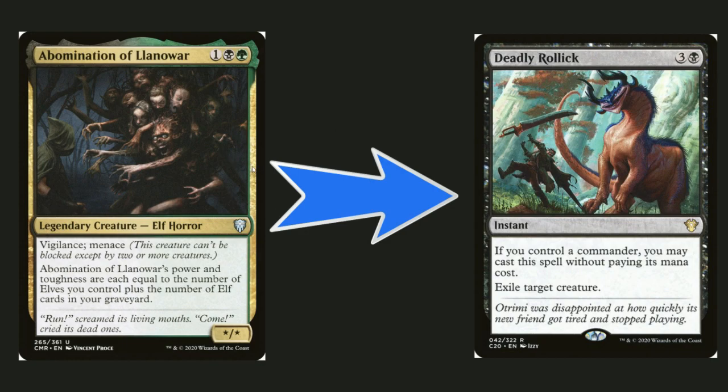Abomination of Lanoir is a pretty decent card in elf decks — it gets really big and has vigilance and menace — but the free Deadly Rollick exile removal spell is a lot better. You just want to throw it out and get rid of the biggest threat. We have enough creatures in the deck and a one-hit wonder isn't good enough; I'd rather exile their biggest creature.